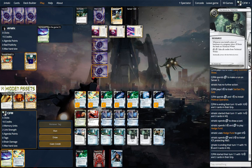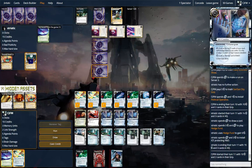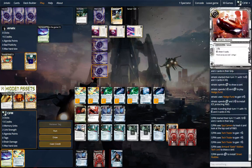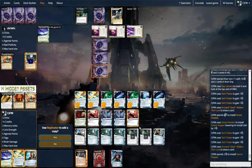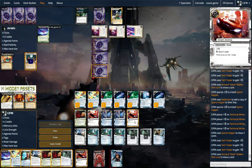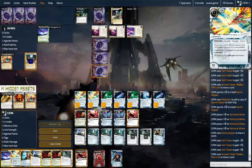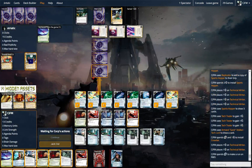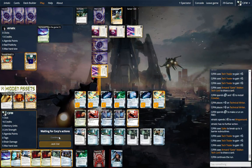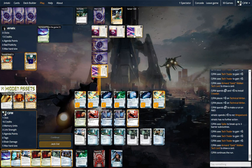Start the turn. Let's see what the top card is — Project Beal. That's a good one. Let's Peddler into Sports Hopper. We're going to draw our stuff here. I don't think we care to be honest — I'm just going to run R&D. Unless he has exactly Wraparound, Wraparound — which he can't. It's GG.